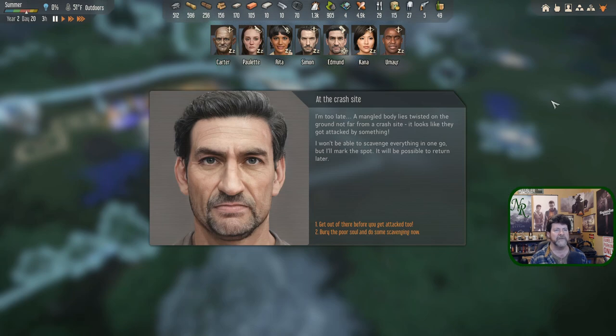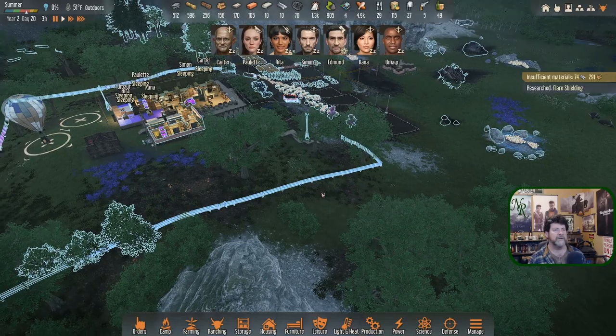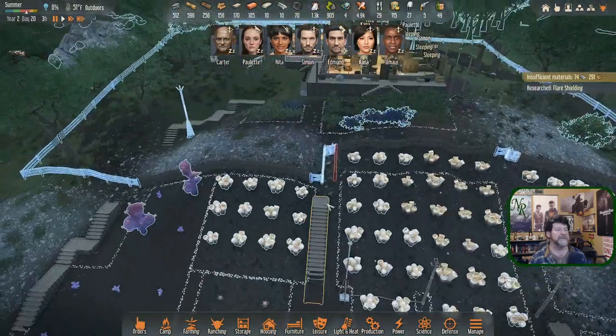Expedition complete — Edmund's run. A mangled body lies twisted on the ground not far from the crash site. Looks like they got attacked by something. I won't be able to scavenge everything in one go but I'll mark the spot to return later. Get out of there before getting attacked too, or bury the soul and do some scavenging now. He made the trip — may as well get what he can.